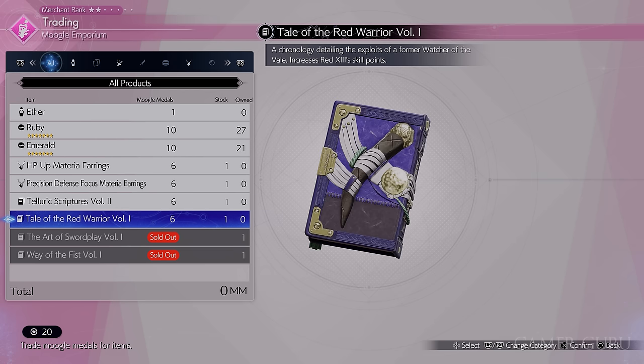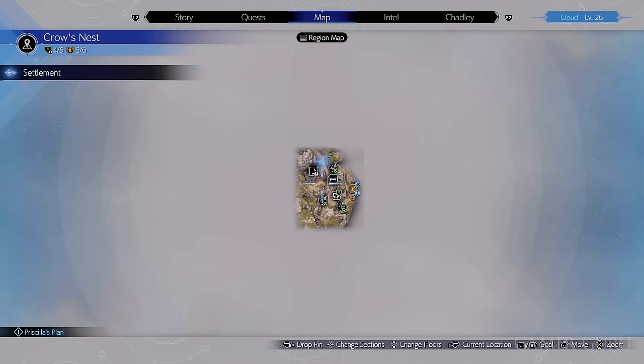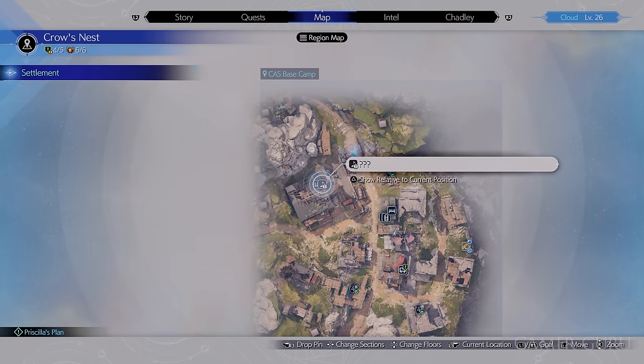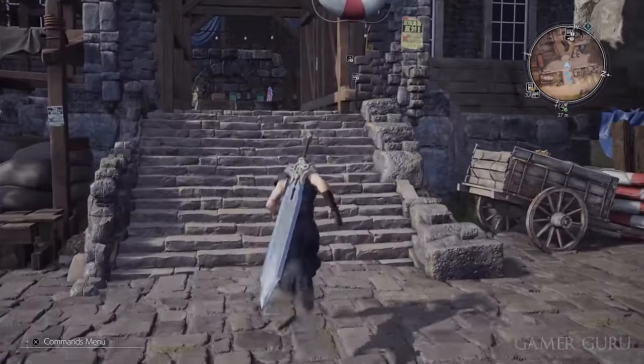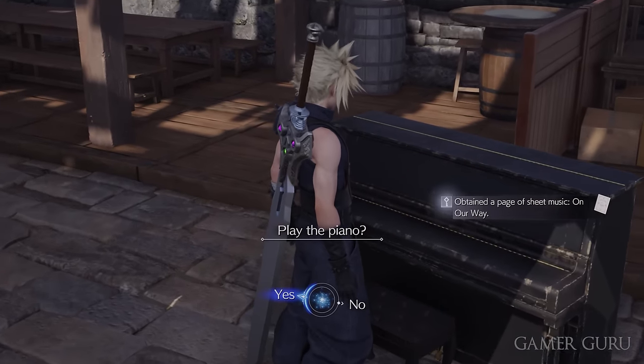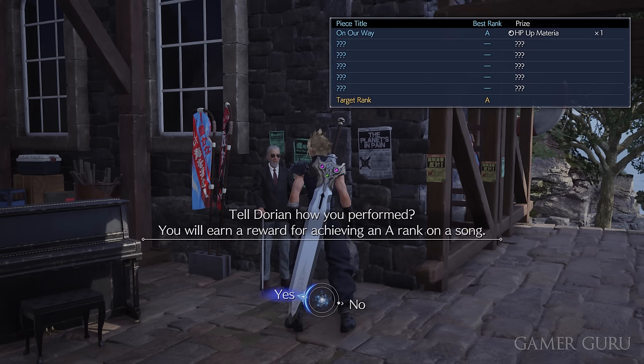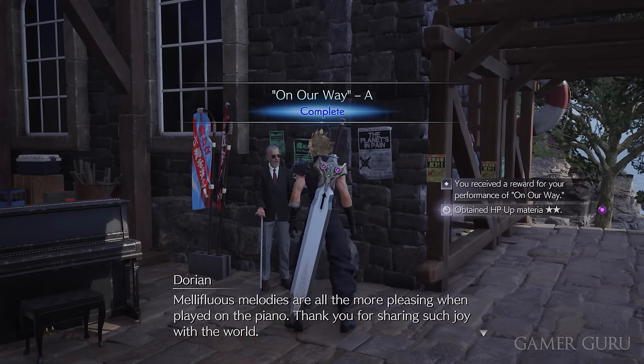Once you do have access to Crow's Nest, here we can actually find our first sheet of music on the piano. This sheet of music is going to be for the On Our Way song. We're going to play this on the piano and get at least A rank. After accomplishing A rank on this sheet of music, talk to the NPC in sunglasses just to the right of the piano and he's going to give us a free HP Up materia.